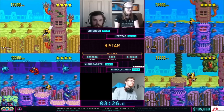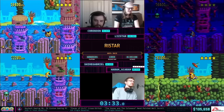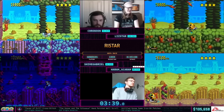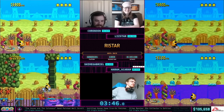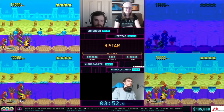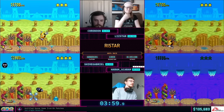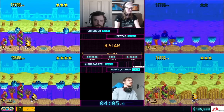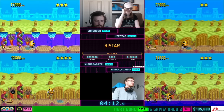It really shows off the parallaxing backgrounds too — very bright level. Some of the best on the system. This game has quite a bit of variation in RNG. Most of the RNG is in the end-level bosses. If you tally it all up, you could have as bad RNG as a minute and a half of just waiting around throughout the game — which makes it a little spicier for racing.